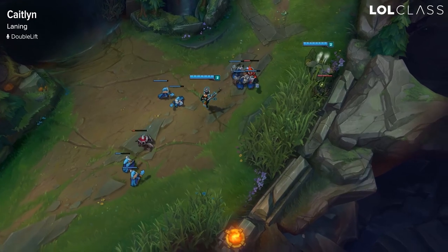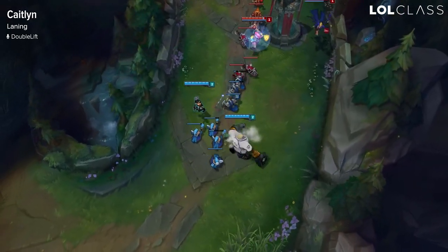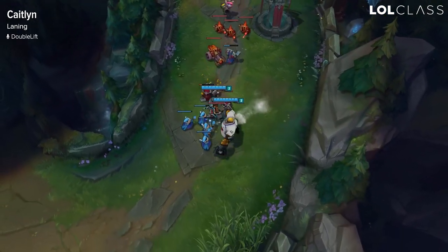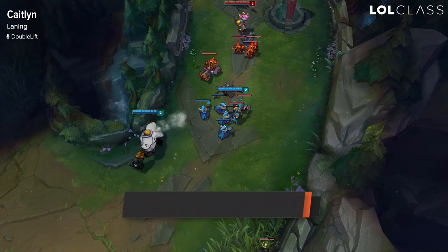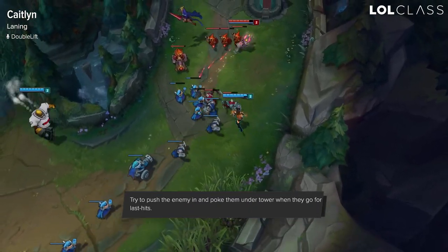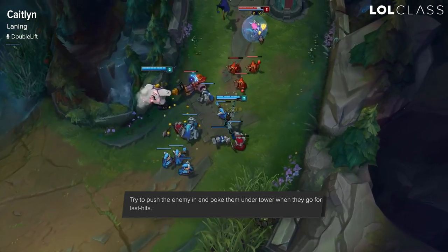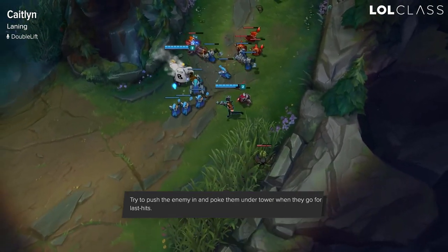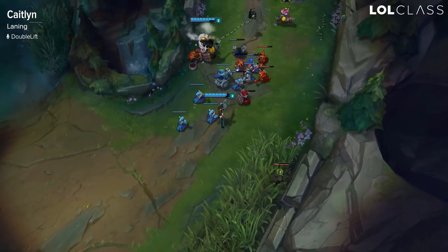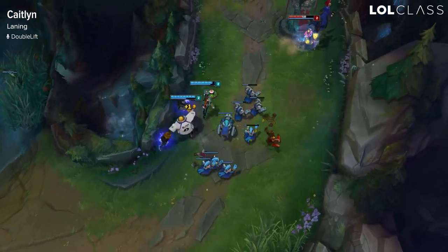Caitlyn's biggest strength is her laning so you want to constantly be pushing them in. That's the number one key — people will tend to have a harder time last hitting under tower when the tower is hitting them. Also when they're under tower you have full vision of the support and AD, it's a lot harder to get hooked or jumped from the brush. Once they're trying to CS under tower you should be able to poke them with your high auto attack range. Once you get the push you can go look for deep wards or go run with your support to siege mid.